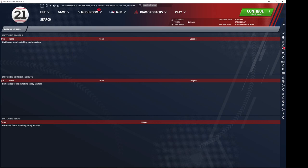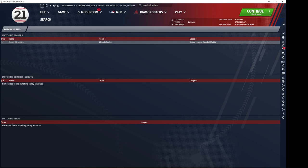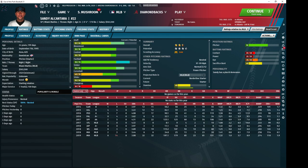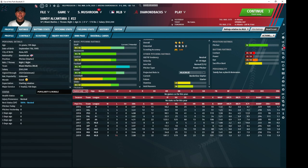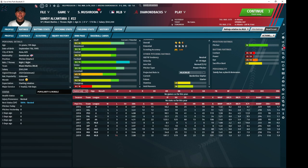Sandy Alcantara from the Marlins is also pretty good to pick up. He's not always set as a reliever but he's usually quite cheap. The stamina is not ideal but he has a pretty deep arsenal. His stuff trains up pretty well, and his movement and control are usually both above average or average. Another decent pickup to slot immediately into the middle of your rotation and eventually develop into either a trade piece or something better.